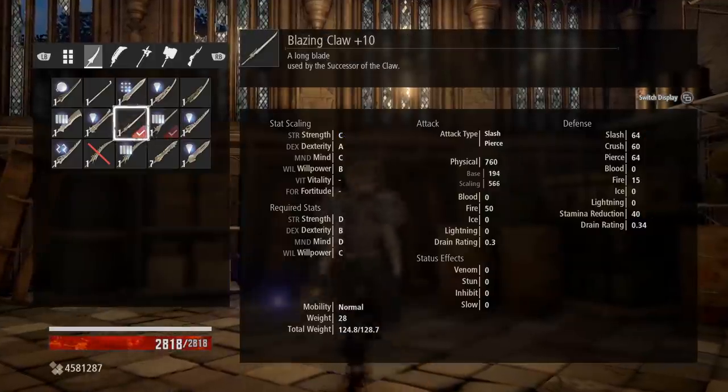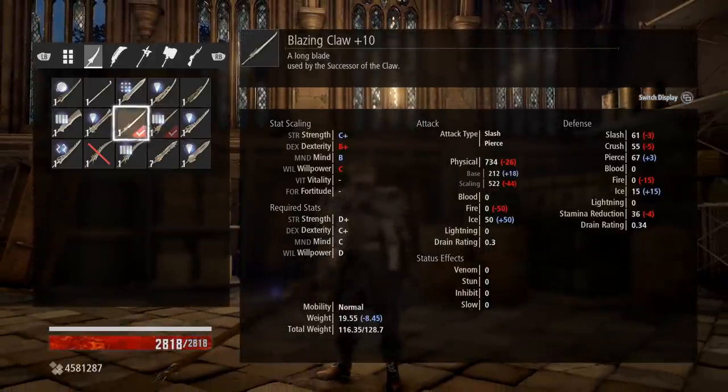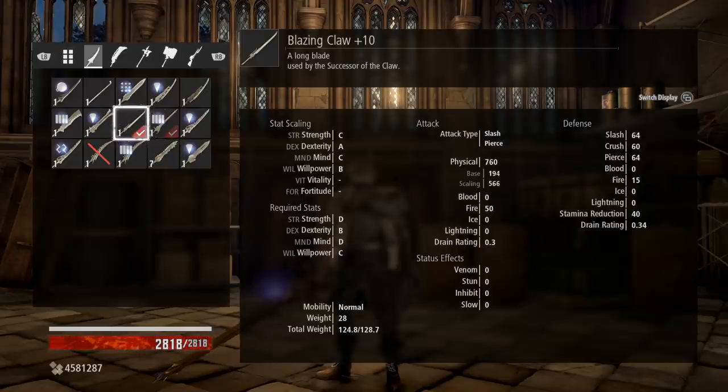You'll notice there's no Fortification on the Blazing Claw — that's because of the weight. Adding Fortification to it will actually push it into the slow category, which we don't want. You could alternatively put Devour on it, but we have a spell to help with drain so we're not really going to need that.